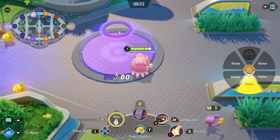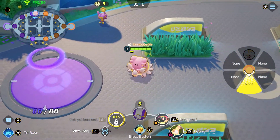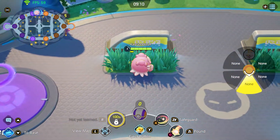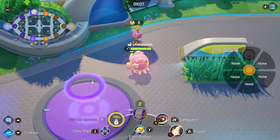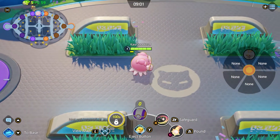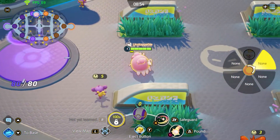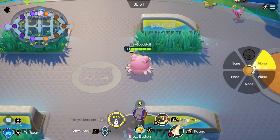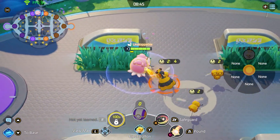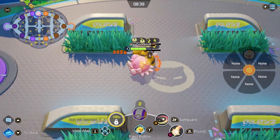The other ability we can choose at level 4 is Safeguard. When targeting ourselves, we get this buff which removes all status conditions and makes us immune to hindrances. With the Plus variant, we also get a shield. You can either go full healing with Softboiled or more tanky with Safeguard. I mostly like to take Softboiled because the heal can be really, really high and can help out in big fights, but Safeguard is also a valid option — removing all status conditions, which can be very helpful in the right situation.